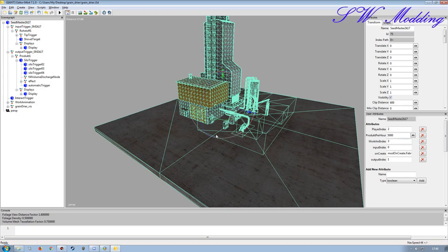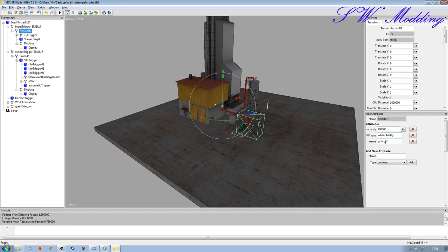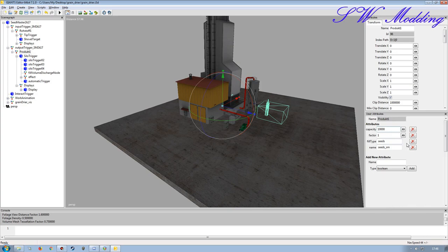Your product per hour is something to experiment with depending on the capacities you set up. I've set the capacity to 100,000 for wheat or barley - not 100,000 for each, but 100,000 shared. For the output I might also set 100,000 and then change the fill type to whatever I decide on. For this I'll call it 'dried grain', then tab to lock that in - the actual name will link into the mod description.